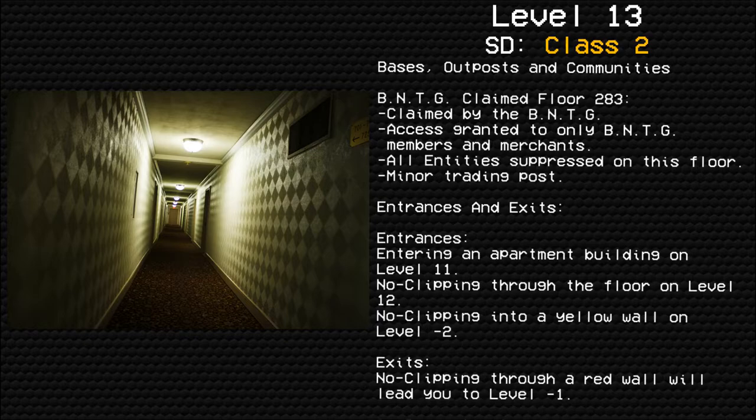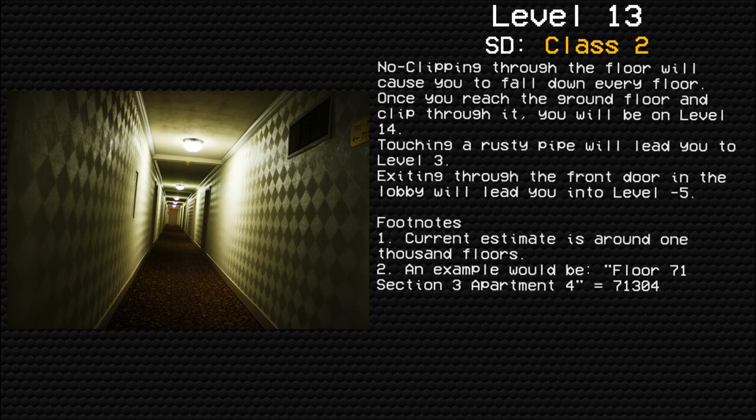Entrances and exits. Entrances: Entering an apartment building on Level 11 will bring you here. No clipping through the floor on Level 12 will bring you here. No clipping into a yellow wall on Level Negative 2 will bring you here. Exits: No clipping through a red wall will lead you to Level Negative 1. No clipping through the floor will cause you to fall down every floor. Once you reach the ground floor and clip through it, you will be on Level 14. Touching a rusty pipe will lead you to Level 3. Entering through the front door in the lobby will lead you to Level Negative 5.